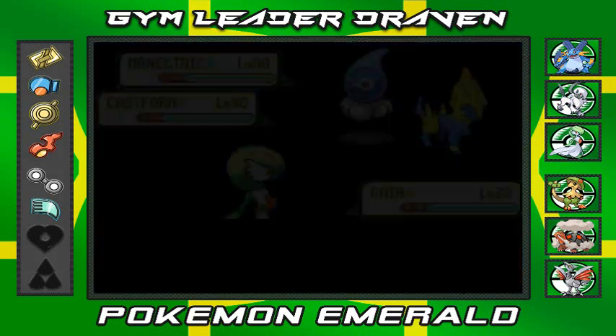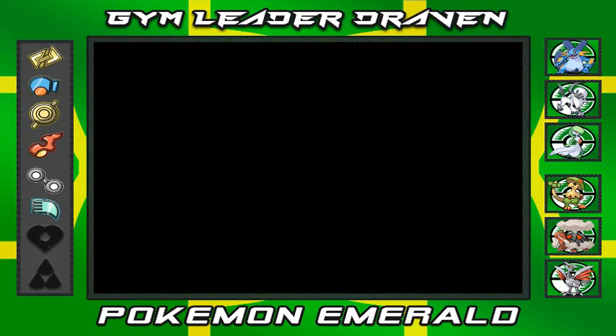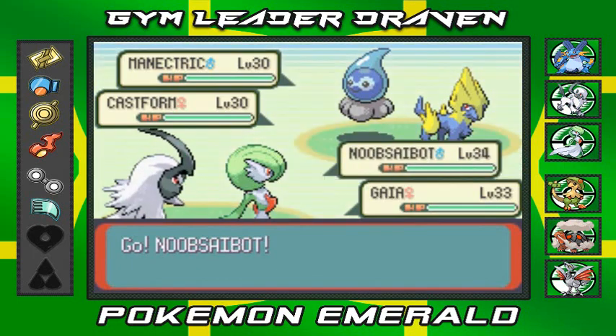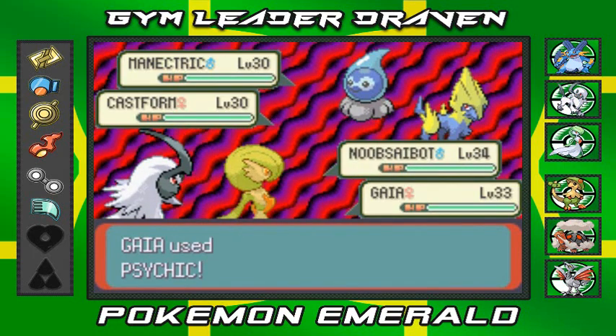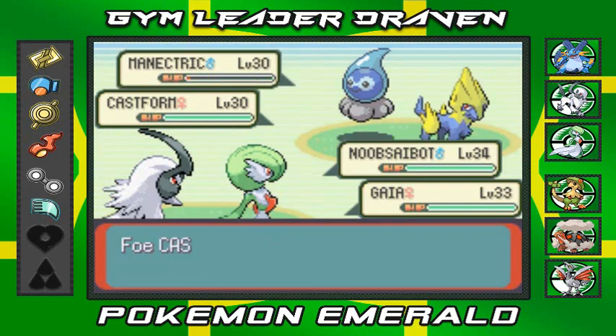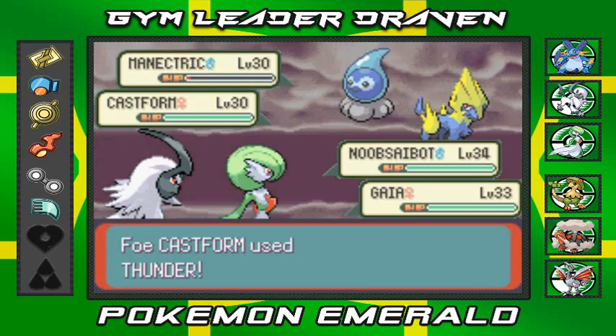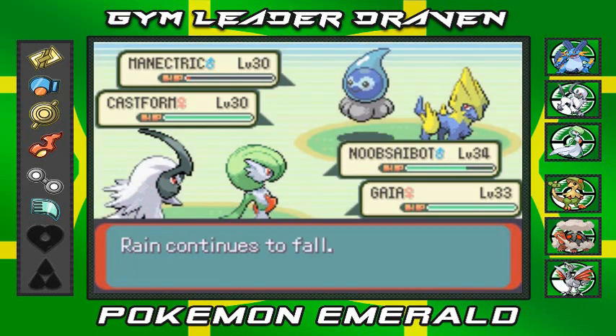That's what happens when you get too cocky. Let's go with Noob Saibot - we're not panicking. Psychic attack and nearly defeats the Manectric - but crud, they both know Thunder. They're taking advantage of this rain like I should be doing.